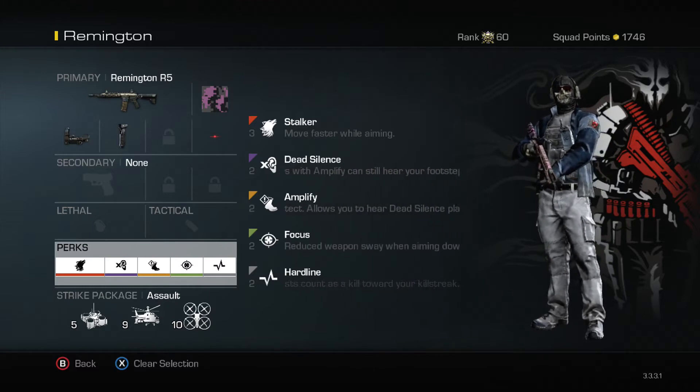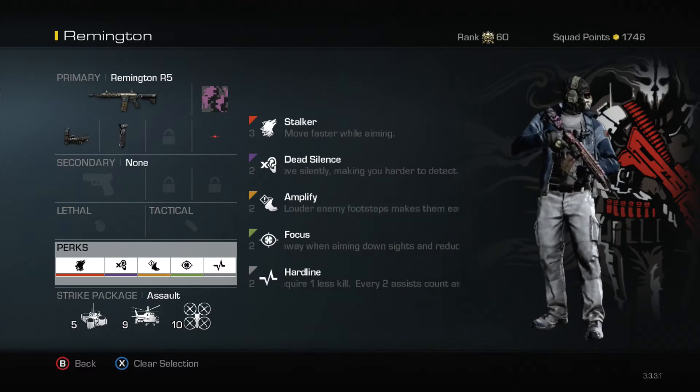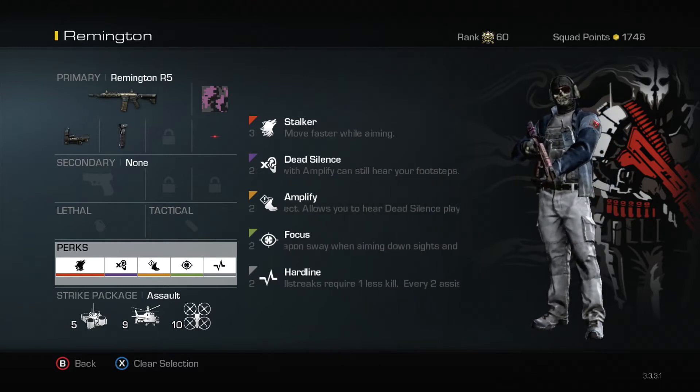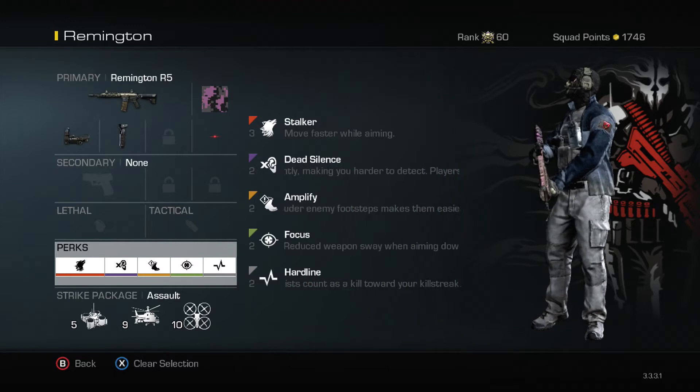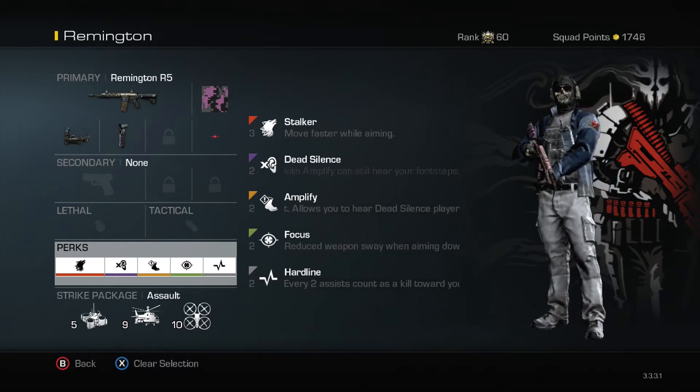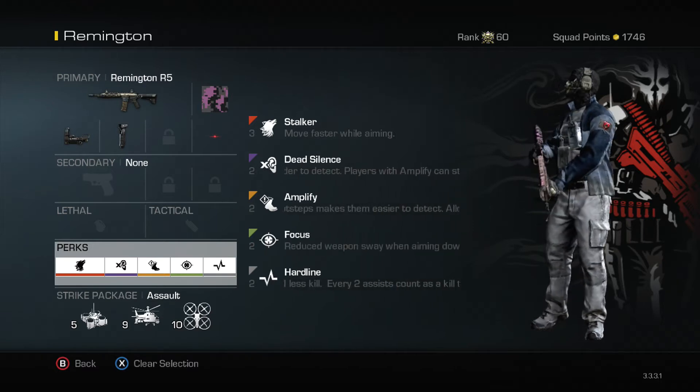Now let's get to the perks. I run Stalker, Dead Silence, Amplify, Focus, and Hardline. Stalker — the reason I run this is because once I spawn in or die, I don't want to run into somebody who's cranked. I'm going to be a really easy target unless I have Stalker, because you tend to be a much harder target while you have it.